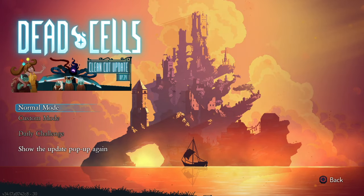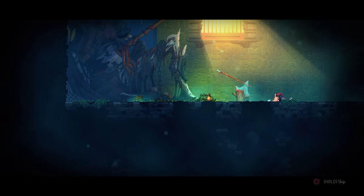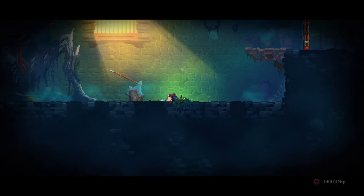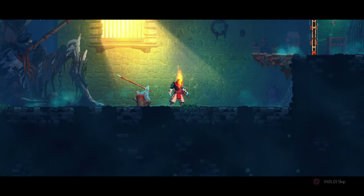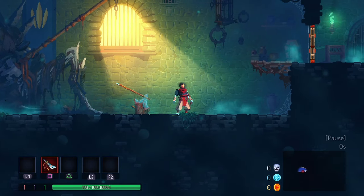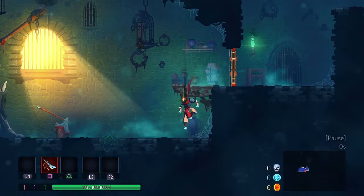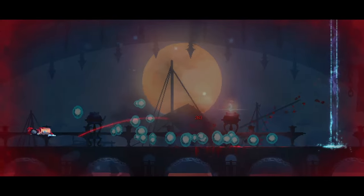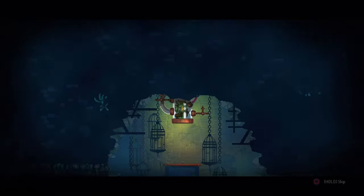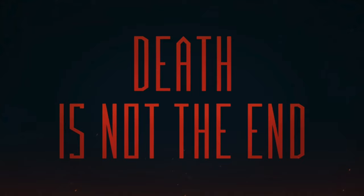So you just bought Dead Cells, or you've been playing for a little while and don't seem to be making much progress. You've unlocked some things, maybe fought the first boss, but haven't been able to beat the game. Maybe you had a great weapon that disappeared after you died. The first important thing is to cover what kind of game Dead Cells is. In broad terms, it can be classified as a roguelite, which means that whenever you die, you'll start back at the beginning again without any of the items you had. Each attempt is called a run.